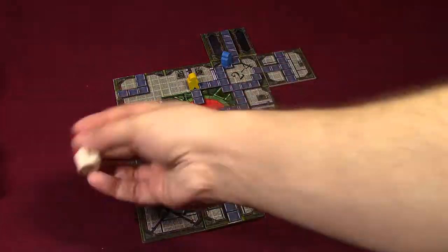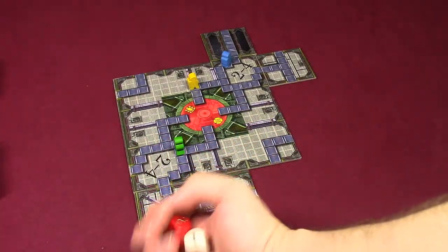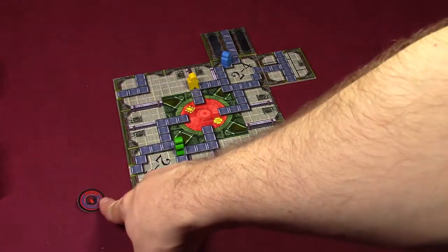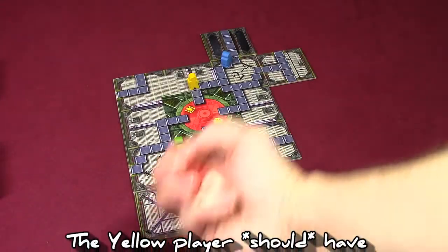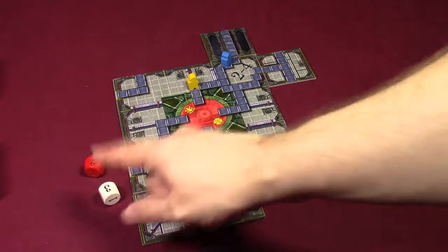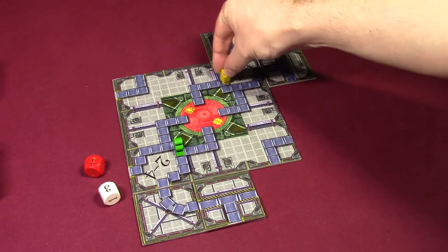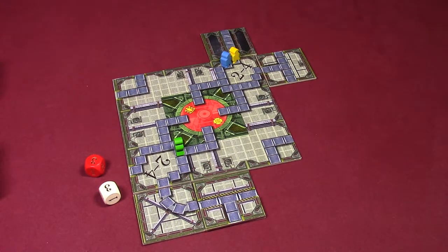Now let's take the yellow player's turn. They're not playing anything special, but they are going to use some energy. They take one of their tokens, flip it over to the red side showing they've used that energy, and add one to their die roll — hopefully catching up with the blue player and jumping over them. They rolled double threes, which means seven, so they get to jump over the blue player. They go one, two, three, turn, four, five, six, seven — now they are in front of the blue player and that much closer to victory.